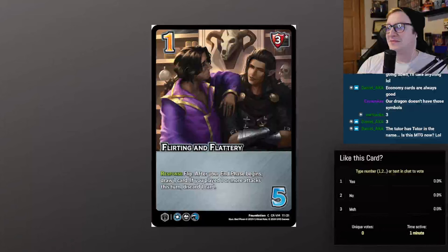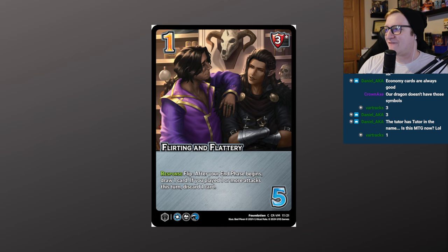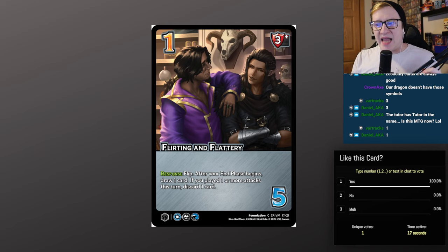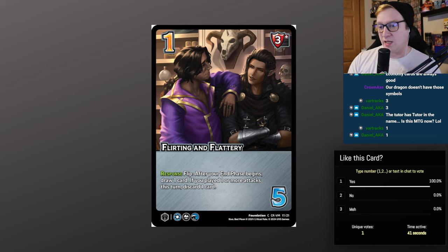Flirting and Flattery — 1/5, 3 high block. Response flip: after your end phase begins, draw one card. If you played one or more attacks this turn, discard a card. I like this card because it's dual purpose — if I've played attacks, I get to find good blocks at the end of my turn; if it's a defensive building turn, I build out my hand and don't have to discard. If you're looking for 1-diff, 5-check, high blocks, this card is not a bad option under these three symbols.